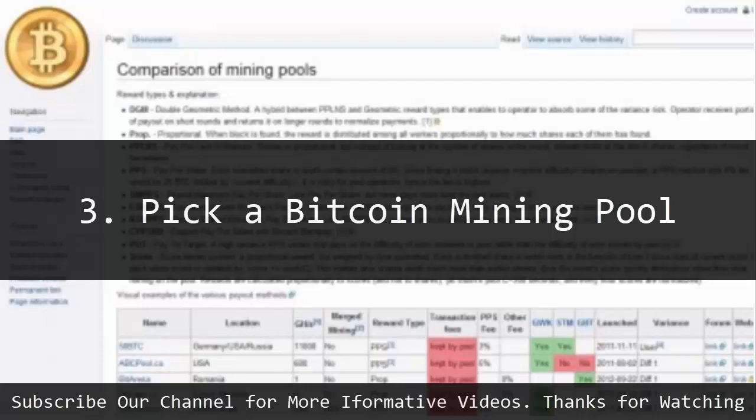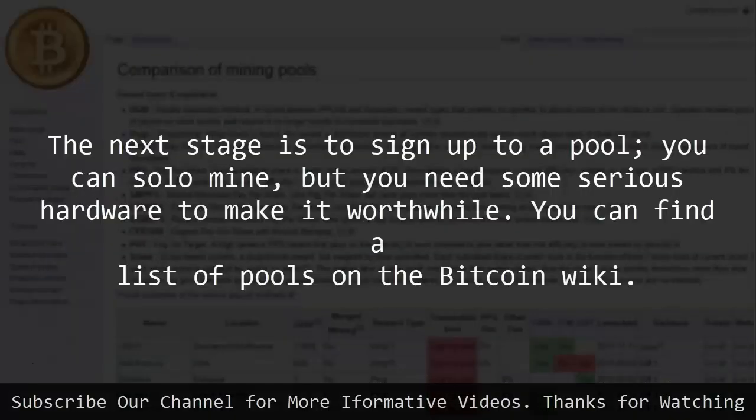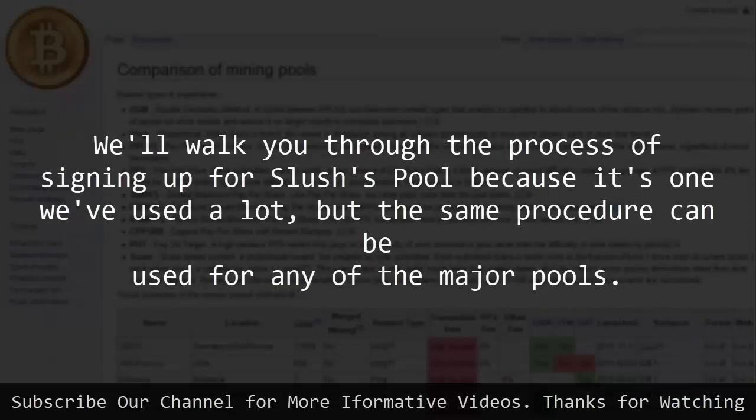3. Pick a Bitcoin mining pool. The next stage is to sign up to a pool. You can solo mine, but you need some serious hardware to make it worthwhile. You can find a list of pools on the Bitcoin wiki. We'll walk you through the process of signing up for Slush's pool because it's one we've used a lot, but the same procedure can be used for any of the major pools.